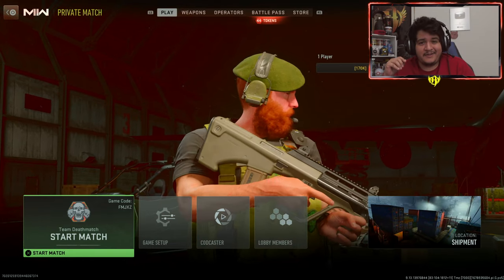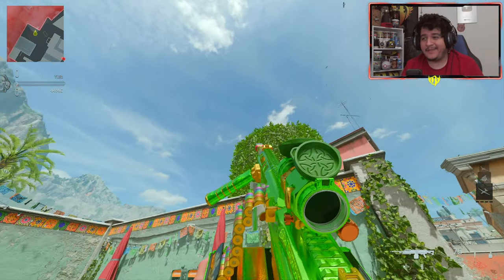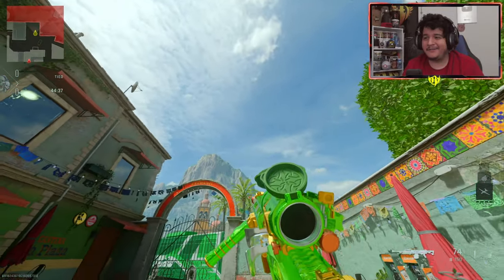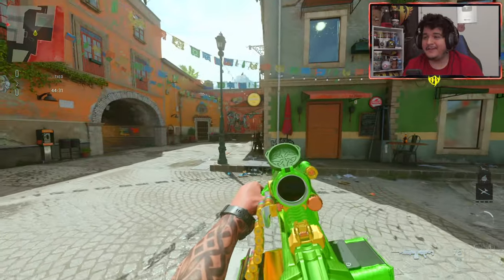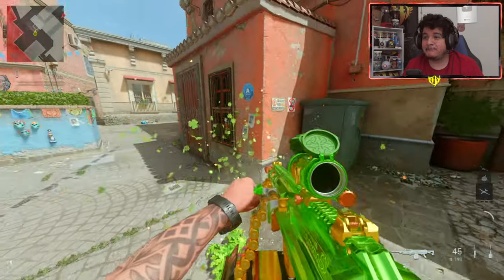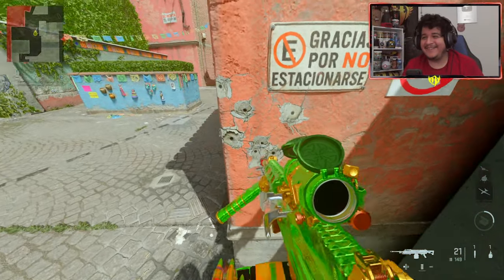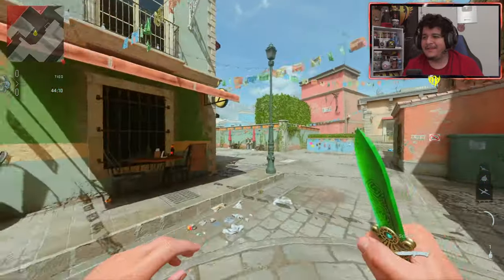Here we are with the Shamrock RALMG in game — this thing is freaking green as hell. If your favorite color is green you're taking a W here. Here's the reload looking pretty fresh, and here's the inspect animation. Now let's look at the tracer rounds — they're basically four leaf clovers firing out of the gun, which is actually kind of wild.